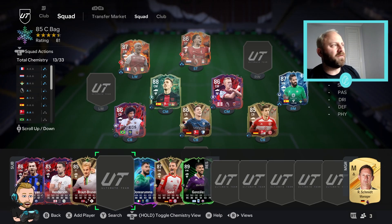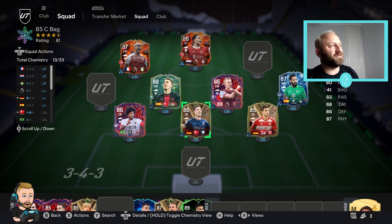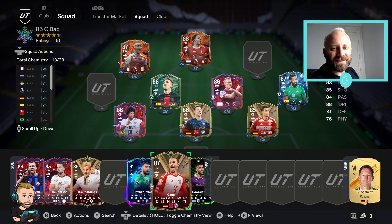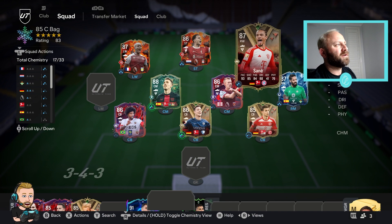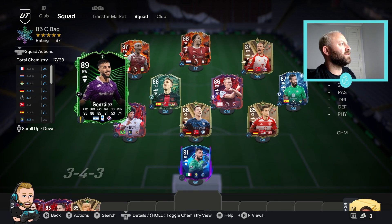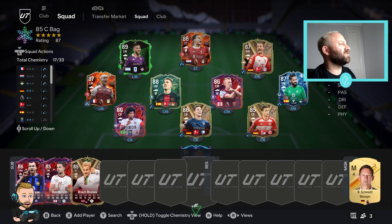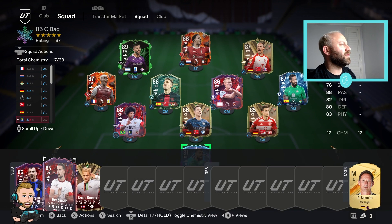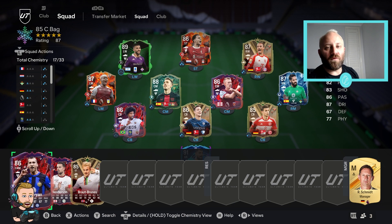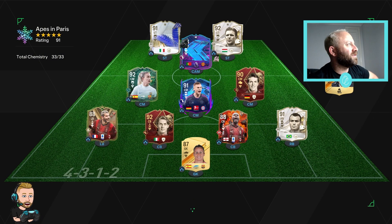Here we are with the players from the packs and the three players I got before - Donnarumma, Sané, and Gonzalez from previous sessions. I'll use those to build the team - 17 chem. Could I get more chem elsewhere? Potentially but I don't think so. That's going to be our team for one game. I'll bring some big boys onto the bench just in case.